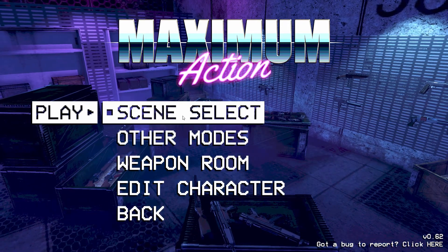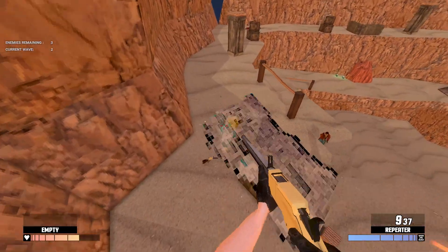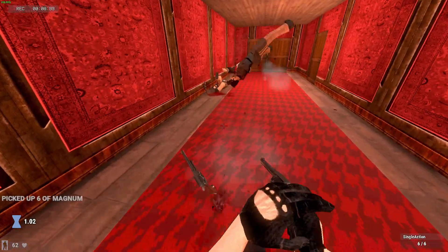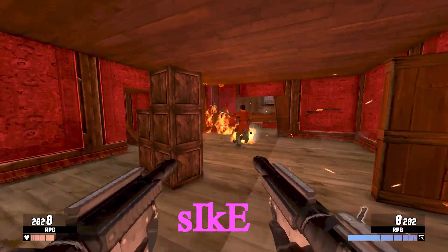Hey everyone, welcome to a new episode of Hidden Gems — the show where we take a look at games with lots of potential to go unnoticed. These are amazing games, but they struggle to either keep a steady player base or generate enough publicity, and that's why I'm here. Today we're taking a look at Maximum Action.